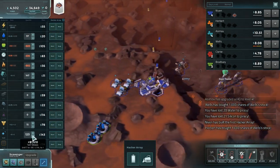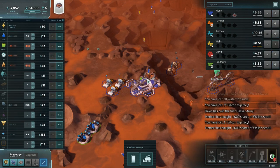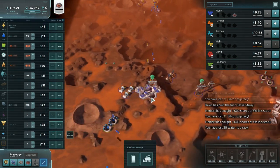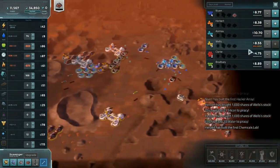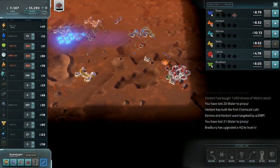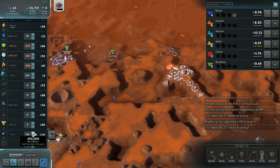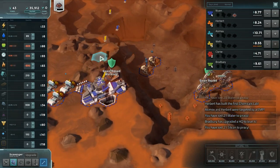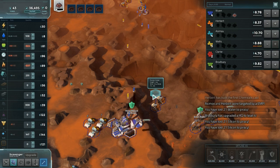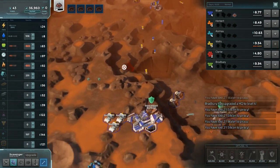I think I need that goon squad, unfortunately. Let's just try this, see if I can make it work. Wells is completely bought up — mostly by Herbert, and by himself quite frankly, and just a little bit from Clark, who is really not doing particularly well this game and I'd like to do something about that. Are you done yet, pirates? I should have just turned these off, made sure he stole water as much as possible. Very successful pirates. Back on — apparently I was too late for it to matter.